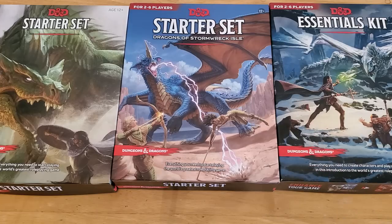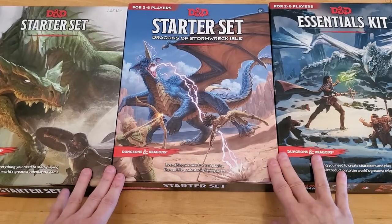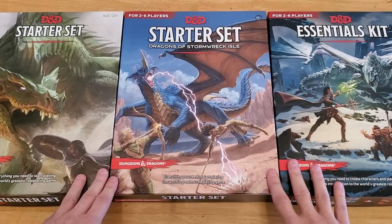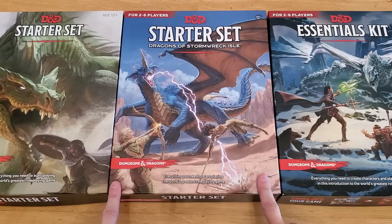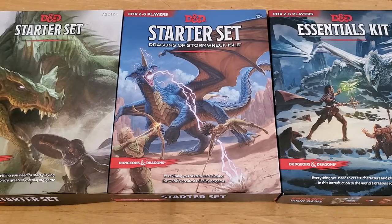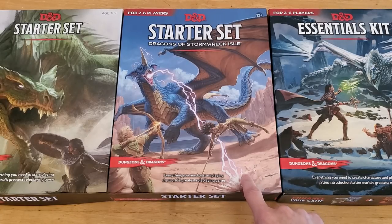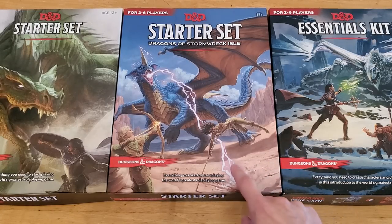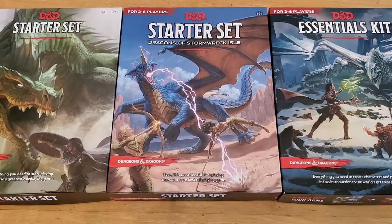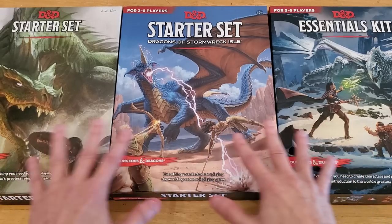The new Dungeons & Dragons starter set, Dragons of Stormwreck Isle, is starting to be available in the United States on store shelves. I got mine yesterday — I pre-ordered it from Target. I think you can go to the store now and get it, but they might not actually have it on the shelves until tomorrow or the next day, because the official release date is the 31st, I think. Anyway, I thought it would be interesting to do a comparison between the starter sets to see what you get.